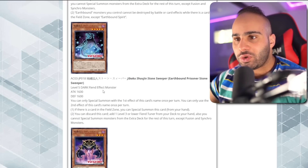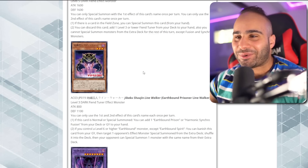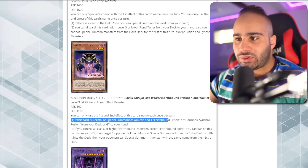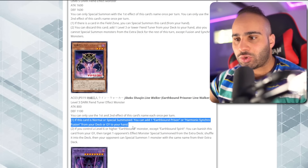It's pretty much like a Tour Guide. Earthbound Prisoner Linewalker — this is adorable, it's a baby Greater Linewalker. Level 3 Dark Fiend Tuner Effect — literally a Tour Guide target. You can only use both effects once per turn. If this card is normal or special summoned, you can add one Earthbound Prison or Harmonic Synchro Fusion from your deck or graveyard to your hand.